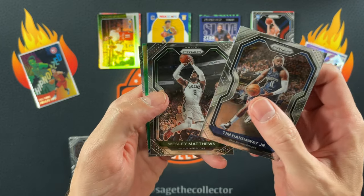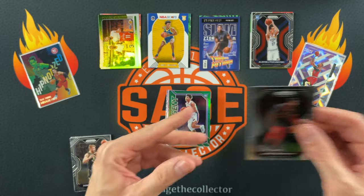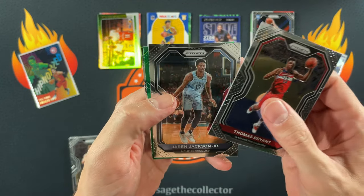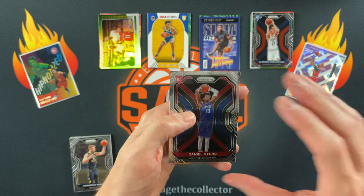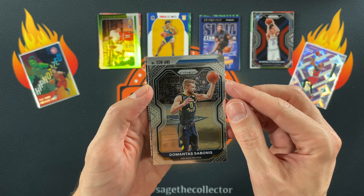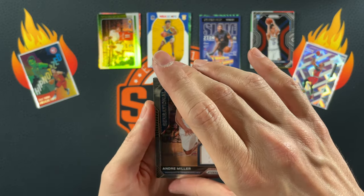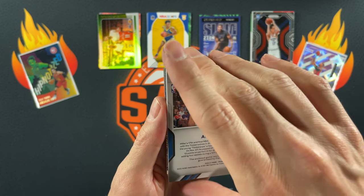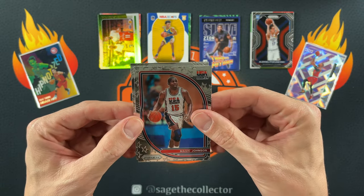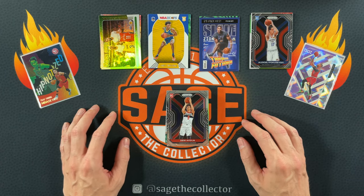Second to last regular pack: Tim Hardaway Jr., Wesley Matthews, and a green Killian Hayes — be interesting to see what he does after being healthy next year — and Andre Drummond. Penultimate pack: Brian, Jaren Jackson, a green Malik Beasley, and a rookie of Daniel Oturu. Final pack with the mem: Andre Miller — holy cow, I would never have guessed that. At least it should be game worn — yeah, game worn on the T-Wolves. Interesting. A Magic USA and our final card is a rookie of Danny Green — okay, not the best Prizm blaster but not the worst.